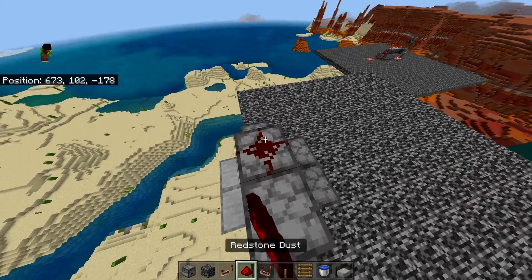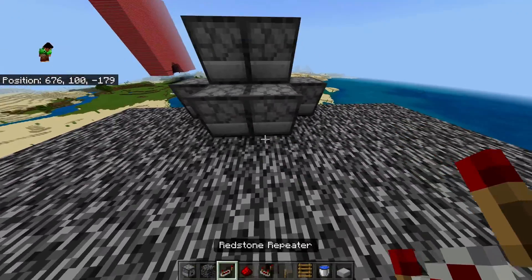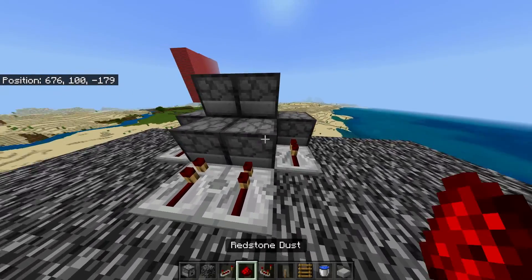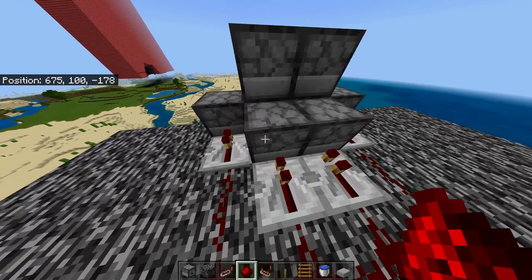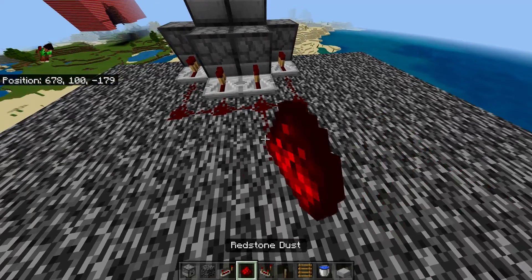Put redstone dust on the top, then put a repeater here, repeater here, repeater here, and here, all facing into the dispensers. Then you hook all the redstone up and get your redstone.